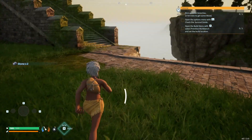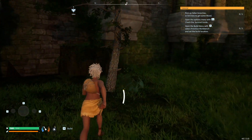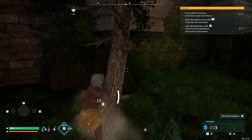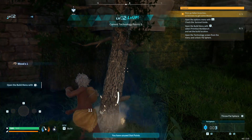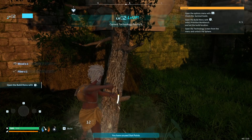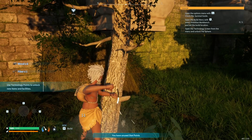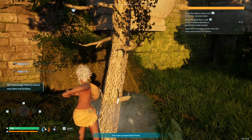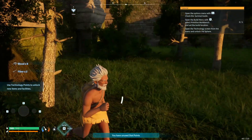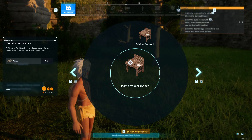Okay, so we got that. Let's grab that stone. We can collect wood by punching trees, and we leveled up to level two. Let's see if we can build anything yet.